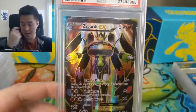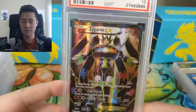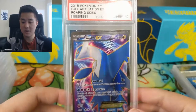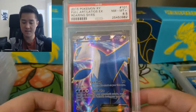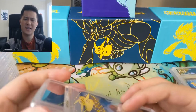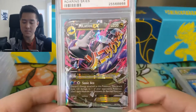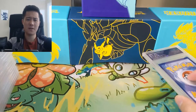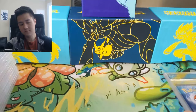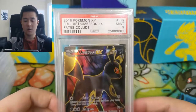We have a Zygarde full art PSA 10 from the Mega Powers Collection, a promo card — Zygarde always reminds me of Megatron. Then there's a Mega Latios EX PSA 9, which is an 8.5 for a related Latios card. My suggestion is to identify which species are your favorites and focus on those — XY era cards can be found at very good prices. We also have a Malamar, and the last PSA card is an Umbreon — always a big fan of all the Eeveelutions.